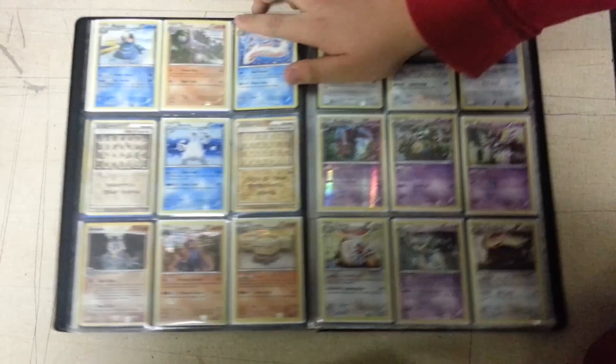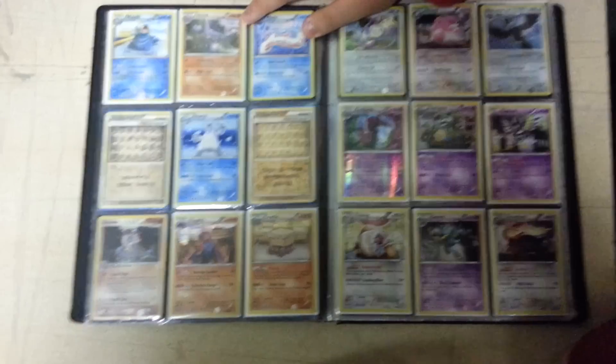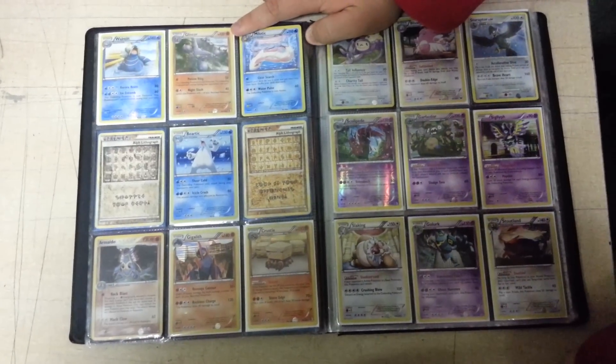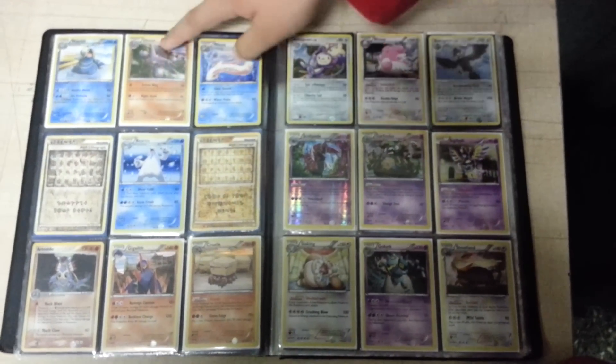To continue, this is Walleran Reverse from Boundaries Crossed. And this is Glyscar from Boundaries Crossed — sorry, I forgot which set that previous one was from. And a holo Myelotic. These two are holo.